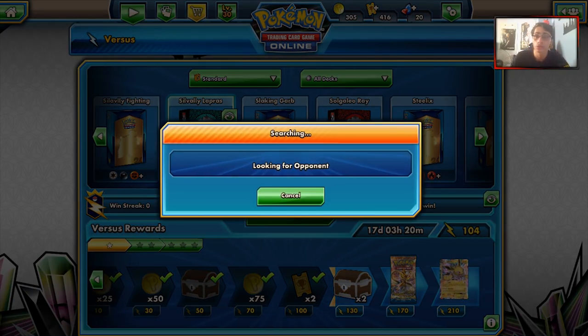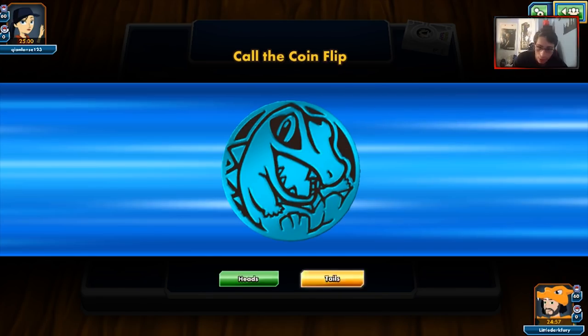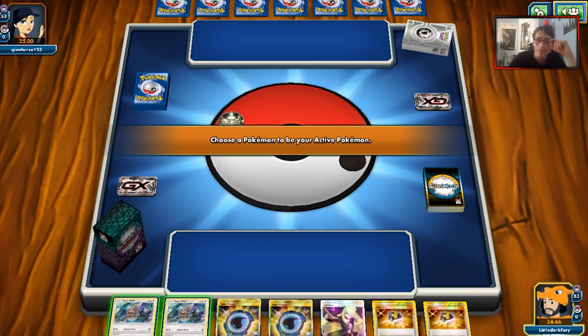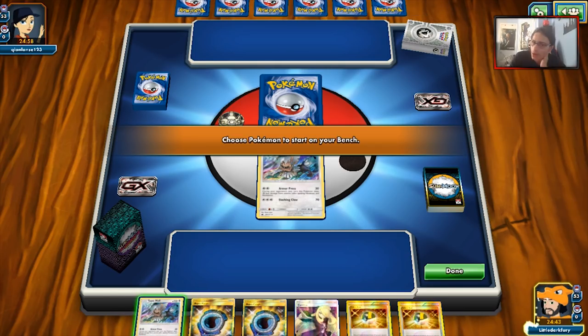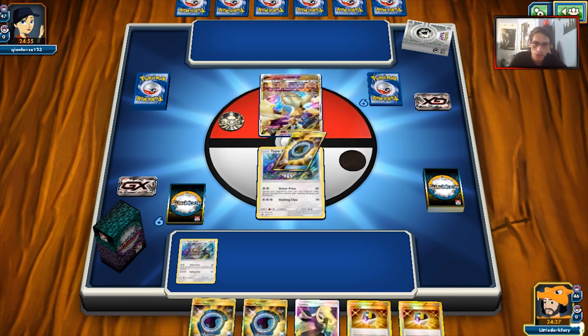Alright, let's go find some games with our Silvalli Lapras deck and see how we do. I am curious to see how this deck plays out. Hopefully we don't find too many non-GX decks - the amount of non-GX Shrine of Punishment decks right now is a little annoying. It's refreshing to be in this format. I do prefer a Shrine of Punishment meta over a Zoroark attacker meta or heavy item lock meta. GX decks aren't finding it easy against Shrine of Punishment heavy decks right now.